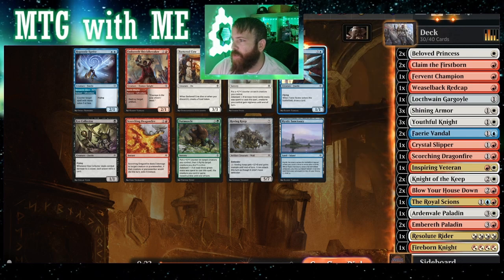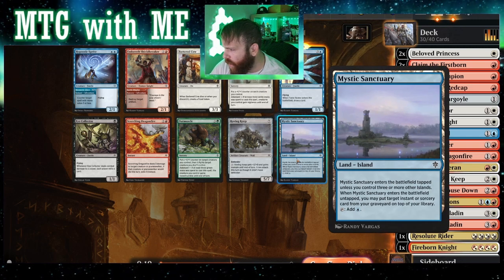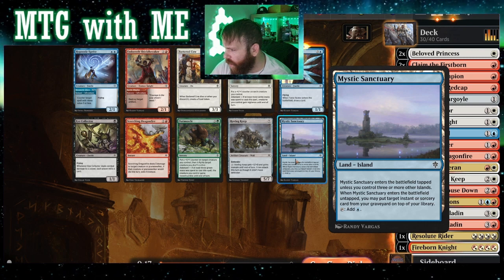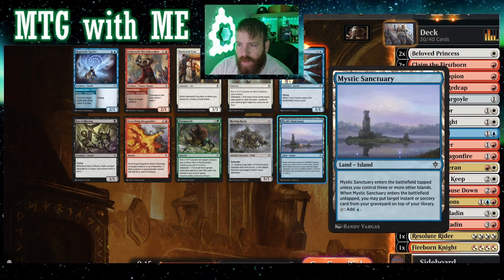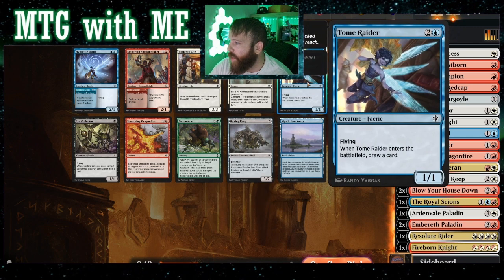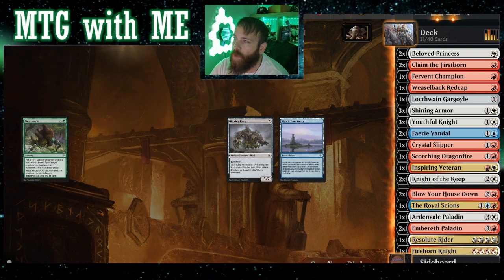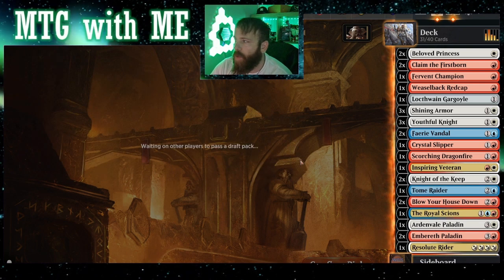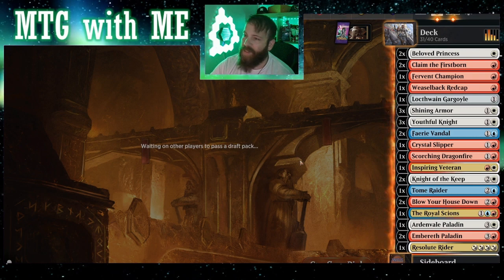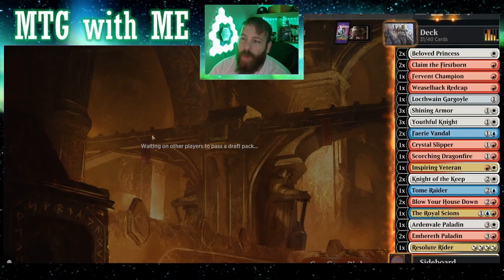This one counters target spell with mana value three or less. ETB draw a card — that's good. This one puts an instant or sorcery back in the library — Dragonfire — that's all good. But I think it's better to have a flying ETB draw card. So we're doing knights and fairies — that's a weird combo, but all right. Still a 2.4 curve.